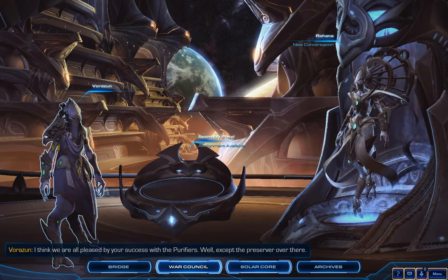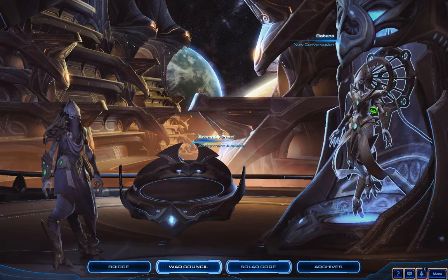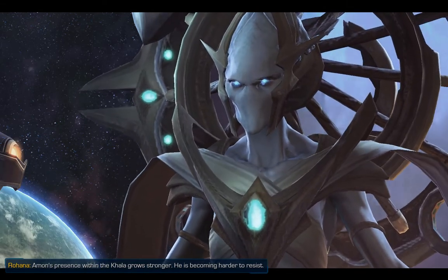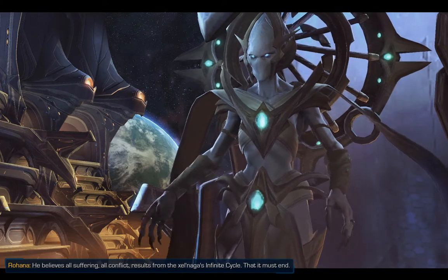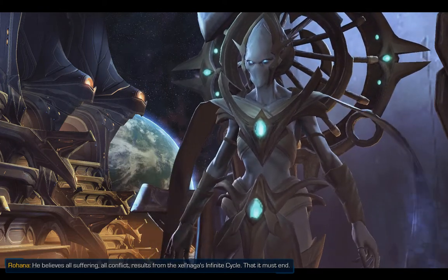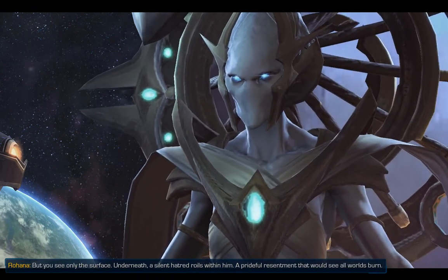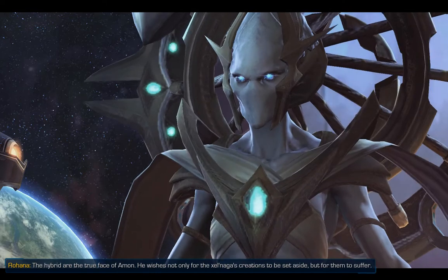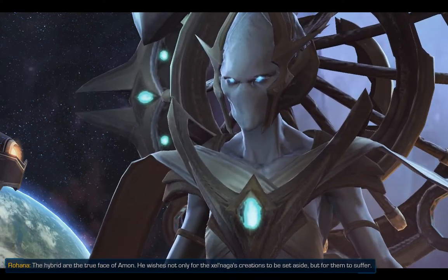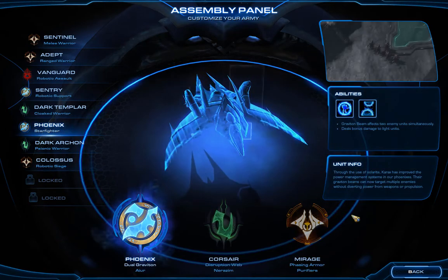I think we are all pleased by your success with the purifiers, well, except the preserver over there. Amon's presence within the Khala grows stronger — he is becoming harder to resist. He believes all suffering and all conflict results from the Xel'naga's infinite cycle. He has made this clear. Underneath there's so much more — a prideful resentment that would see all worlds burn. He wishes not only for the Xel'naga's creations to be set aside, but for them to suffer. These purifiers have joined our army, Hierarch — it seems they are willing to serve you, for now. And they give us the Mirage.